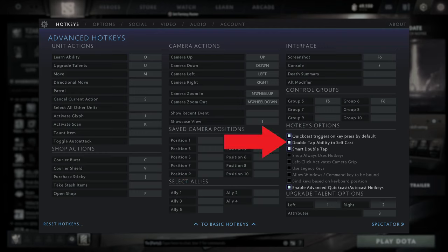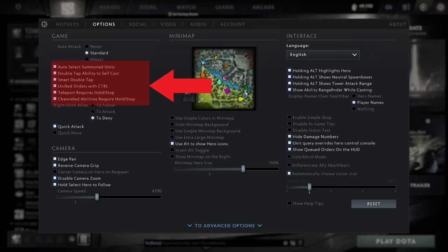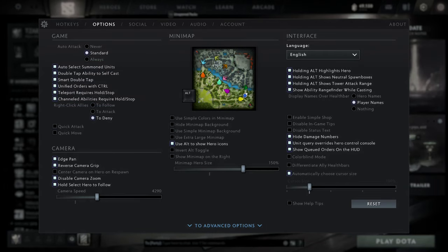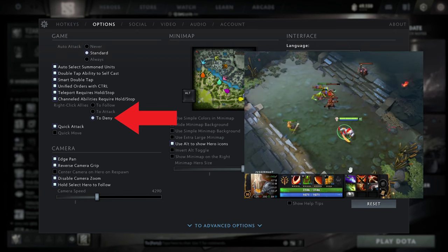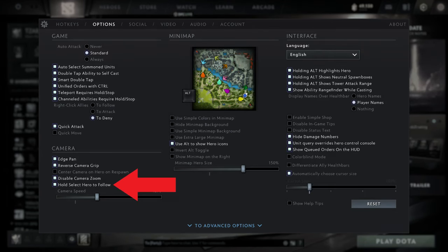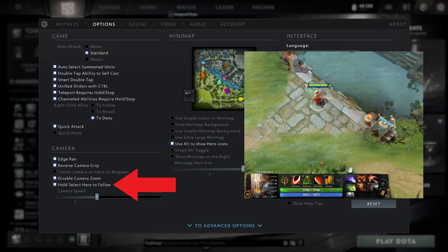Double tap to self-cast lets you cast heals and shields on yourself without having to aim with your cursor. Most movement options such as blink dagger and town portal scroll will try to move you back to your fountain. Under the options tab, just turn all of this on and trust me — if you change right click on ally to deny, you can use just basic right clicks to deny creeps instead of attack move. Turn this on so that your select hero hotkey will actually move the camera around, just like you're used to.